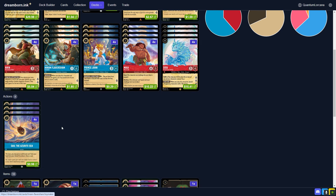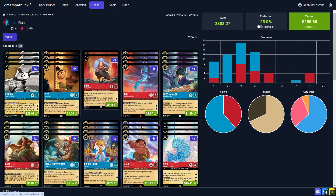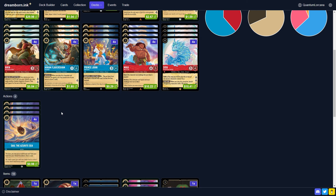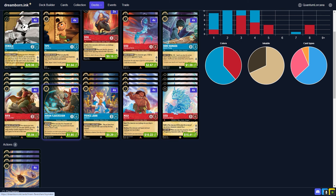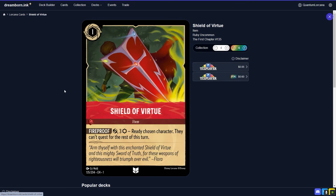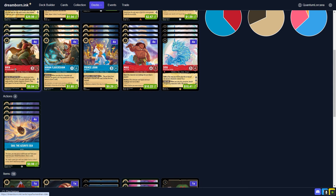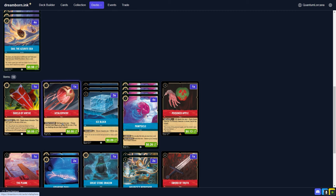The only action you're playing is Sail the Azurite Sea — ramp, draw, whatever — costs two, inkable. Four drops: Rhea and Prince John. Five drop: Maui, staple Ruby card at this point. Four copies of the big Sisu — you don't even need Be Prepared; you go straight for Sisu wipes with Ice Blocks and challenge out whatever else the opponent has. Then we get to the item package: 18 items. One Shield of Virtue — searchable if you need it, inkable if you don't, and it can ready up Prince John or the Hero if you don't have Rhea or Rhea gets removed.